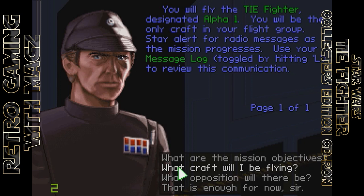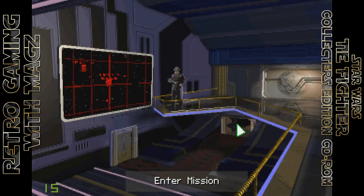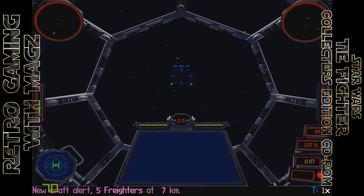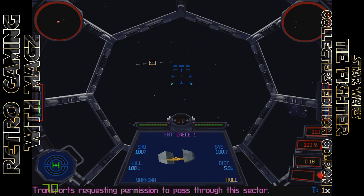Stay alert for radio messages as this mission progresses. Use your message log, toggled by hitting the L key, to review communications. Freighter traffic has been above normal in this area. We think this is related to the retreat of rebel forces in the aftermath of our attack on their base on Hoth. Stay alert for rebels hidden amongst the freighter convoys. Let's go find us some rebels. Incoming ships! They are entering the area near Boyd B-18. Freighters requesting permission to pass through this sector.